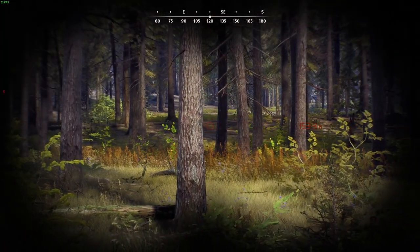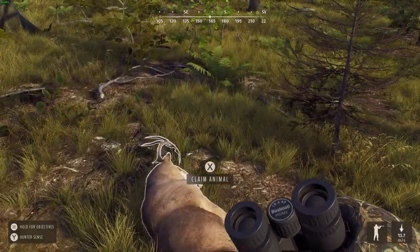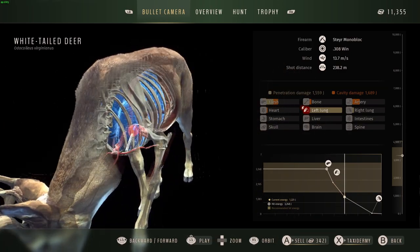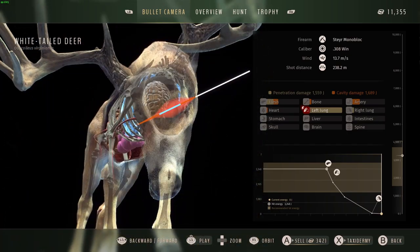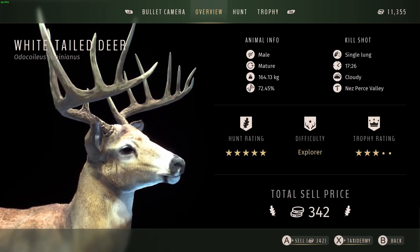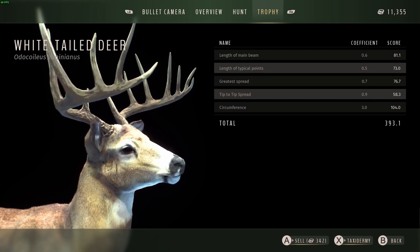It's a good looking little area right in there — we might have to come back down here and find where these deer are bedding. We'll get this whitetail picked up and call that a day. I think it was a pretty good hunt. At 238 meters we got the left lung, a little of the wound cavity, and just barely nicked the top of the heart — plus the artery — that was enough to put him down. That's a three-star mature with a really nice rack; he was just a little off on that right side. We're at 393.1. I hope y'all enjoyed it — y'all please like and subscribe, and until next time I'll see y'all later.